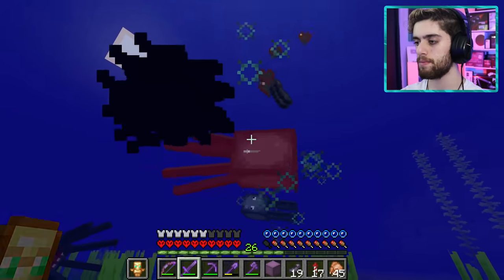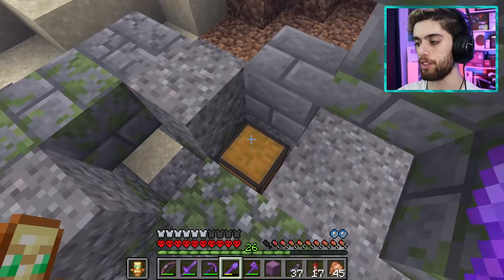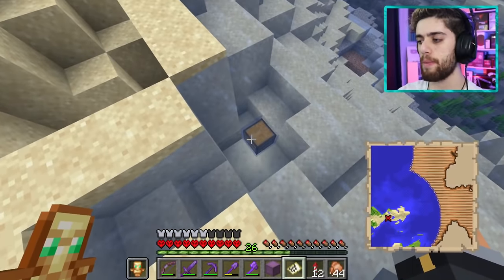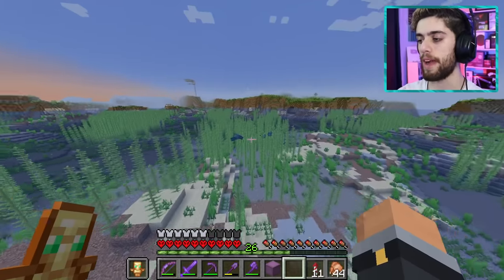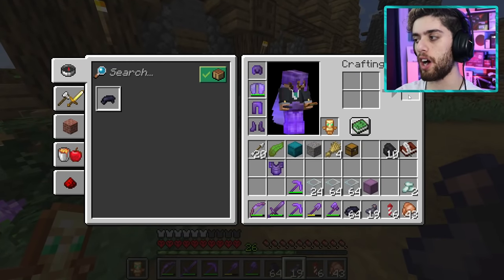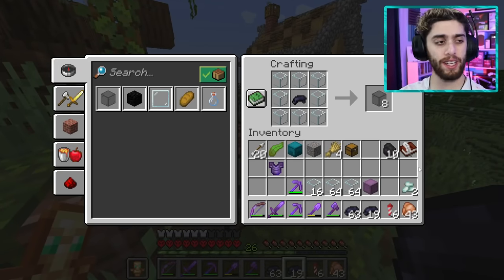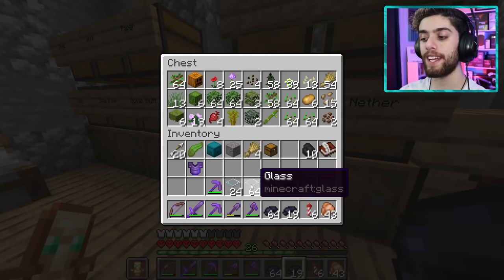While hunting for squid ink I stumble upon an underwater ruin and find a treasure map and some coal inside. The map leads me to an old chest I'd already found — dumb map — so I go back to killing squids. I end up with about a stack and a half of dye, which should be fine. The crafting rate is great so I have enough dye.